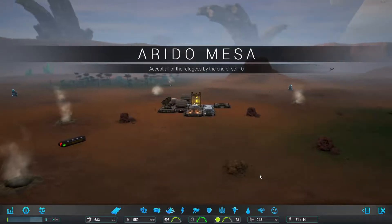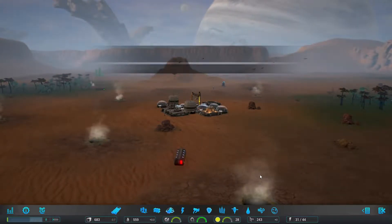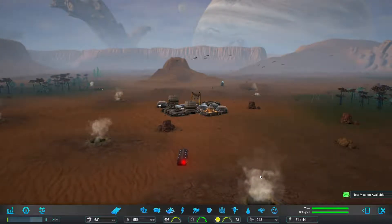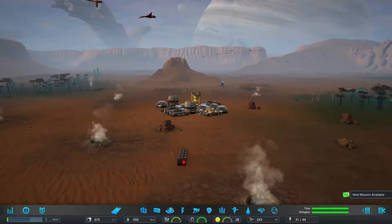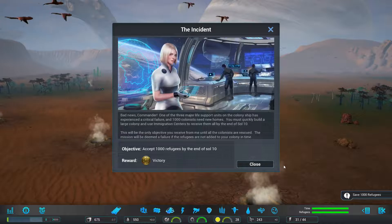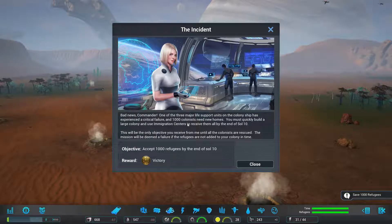Welcome back everybody. We're here with the next planet on Avon Colony, which came out early this week. Apparently we have to build a colony rapidly. Your colonists have been informed of your arrival and are eager to see what their leader can do for them. One of the three major life support units on the colony ship has experienced a critical failure, and 1,000 colonists need a new home.